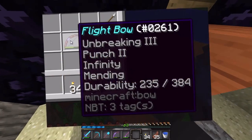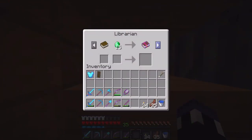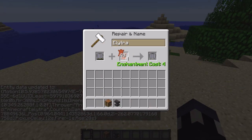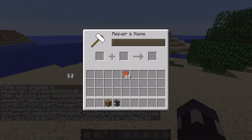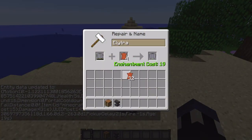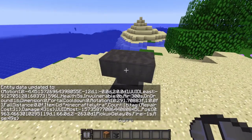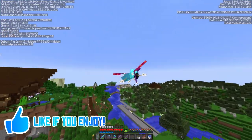Also, get an Unbreaking 3 Punch 2 Infinity bow if you can. If you want to put Mending on these items, the best way to get a Mending book is by trading with any librarian villager until you find one that will give you a Mending book. Though the elytra can be repaired with leather if it breaks, it can't be repaired forever as the enchantment cost will eventually get too high. Mending will obviously allow you to repair these things forever.